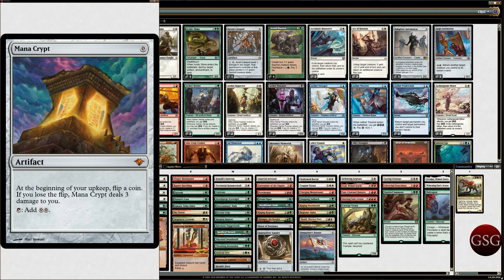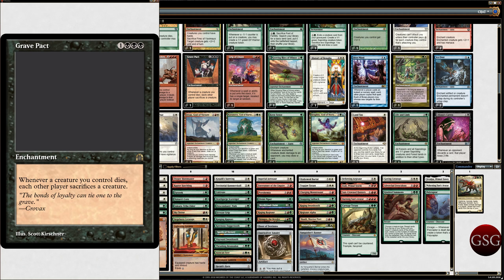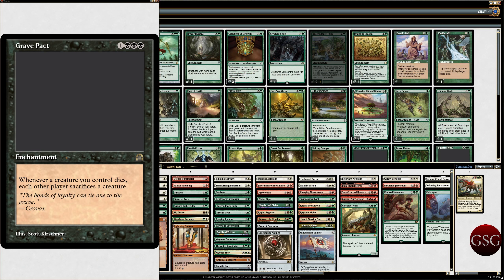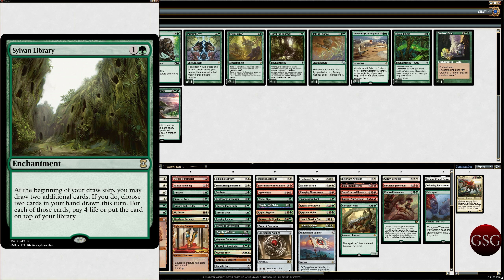Let's get into the real cards. Mana Crypt is in every one of my decks. Actually, I just recently got — I'm going to go grab that real quick because I haven't put it in here yet. Sylvan Library. So I'm going to add Sylvan Library into this deck, but I've got to figure out what to take out. So let's add Sylvan Library — we're doing this live.